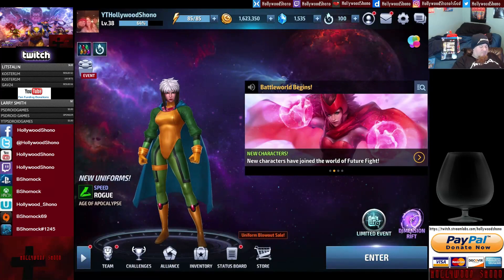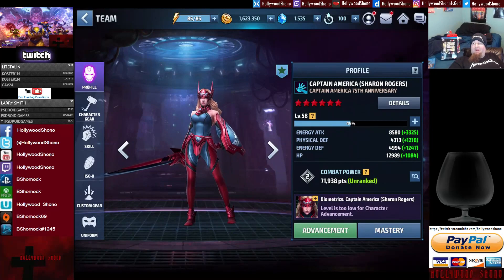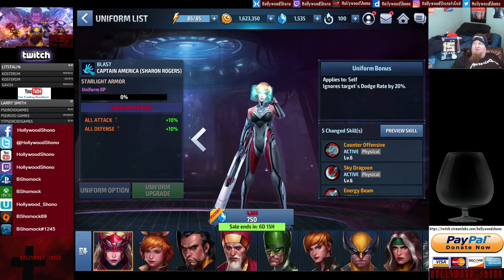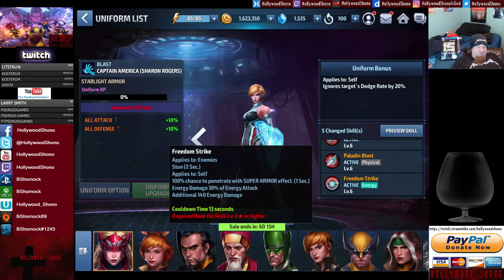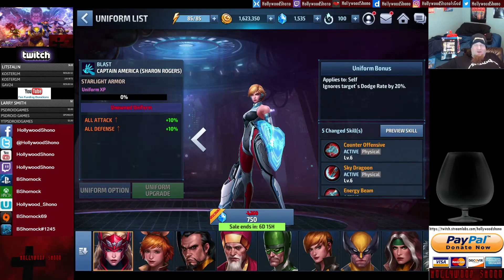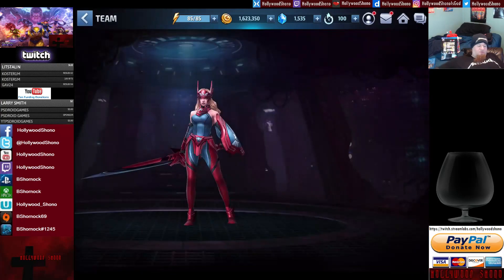For a new player, one of the characters recommended most is Captain America's Sharon Rogers. I haven't been playing for an entire 28 days yet, but Sharon Rogers can output a lot of damage. Her Starlight Armor is really good because it ignores dodge rate by 20%, which means more of your hits connect. It changes five skills altogether, and Freedom Strike doing a stun plus a chance to penetrate with super armor is really good. Right now it's discounted — I'm making this video on Friday, October 13th.